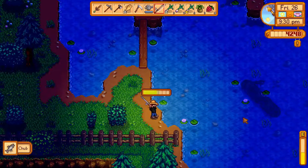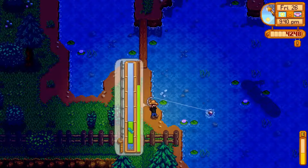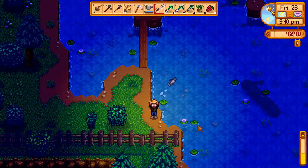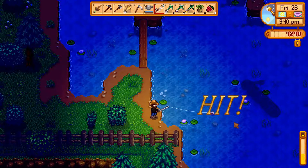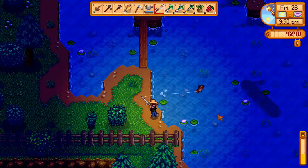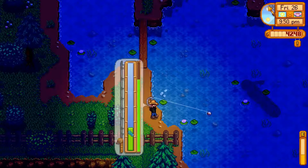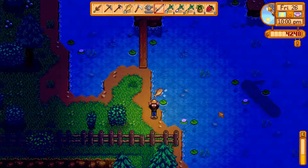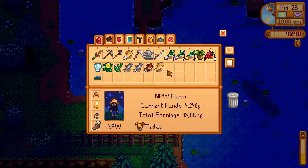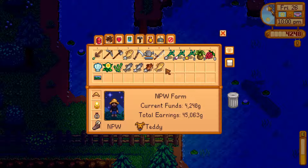Since I'm catching fish, we can actually deliver this for the Demetrius bundle. I wanted to ask — for example, now since the fish got out of the green bar, I will no longer have a perfect catch. Does the perfect catch increase the quality of the fish I'm catching, or is it more predetermined by the level of fishing I currently have? It happened to me that I did not get a perfect catch and still caught a gold star fish, and when I did get a perfect catch I got lesser quality. So I'm not sure how it works.